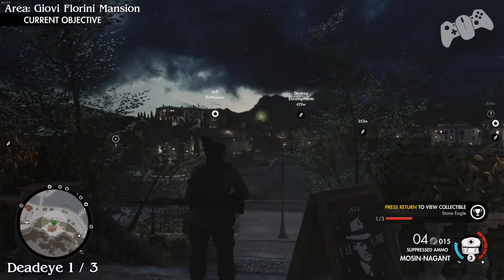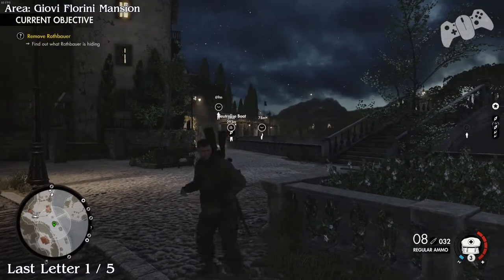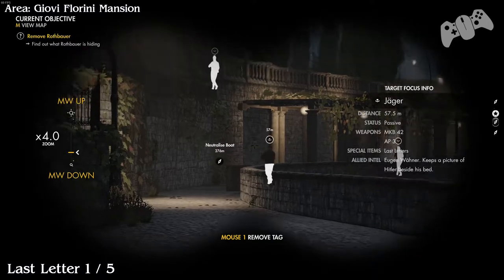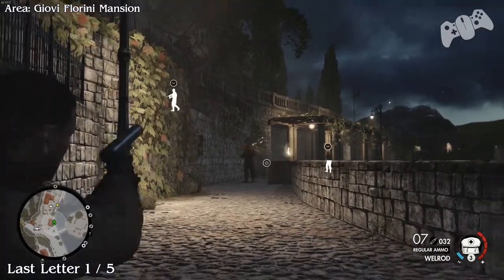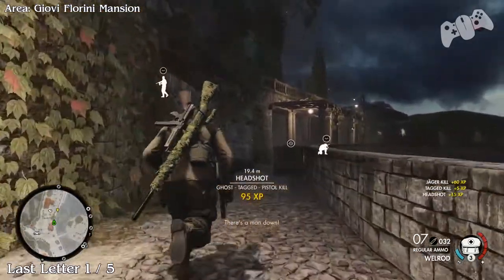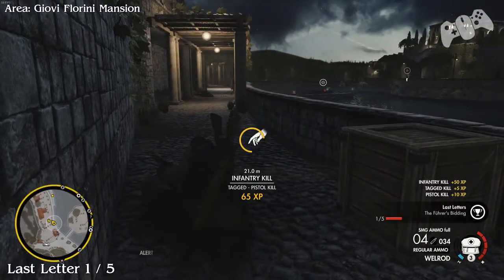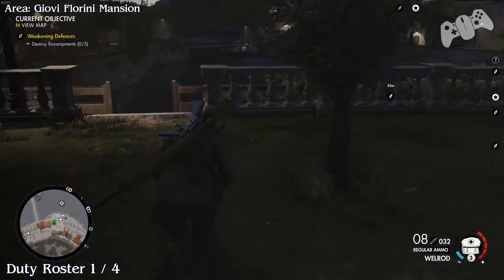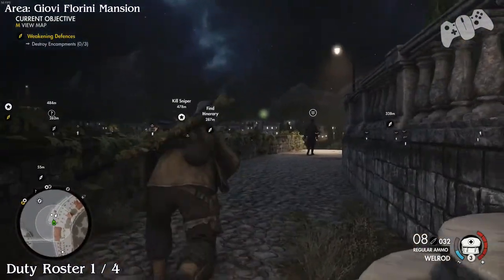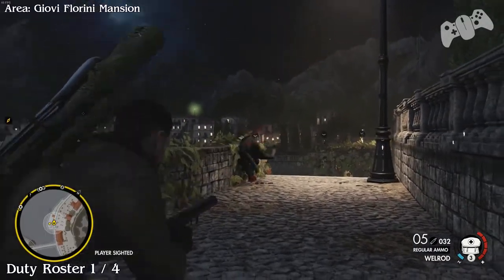Moving on to the next one - the last letter will be located nearby. I watched him and he actually did a full circle around this whole perimeter, so he may be to the left or in the middle section just to your right-hand side. He makes a quite big routine around, so just keep an eye on that duty roster. Follow the map down and you should hopefully run into this guy. He will be located on the upper section and then normally walks down this pathway. Once you've done that, make sure you kill him and grab the roster.